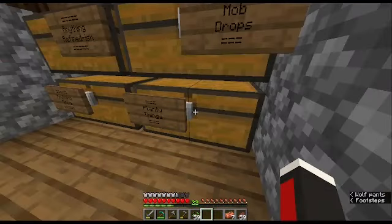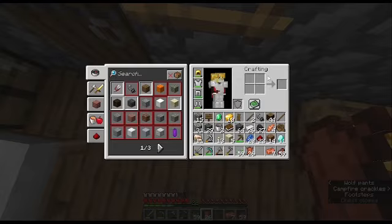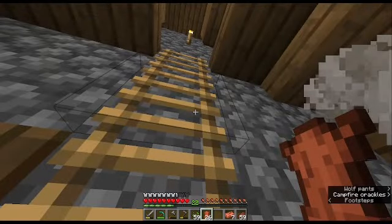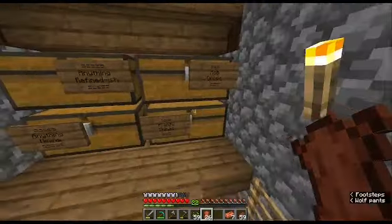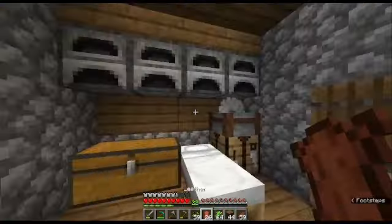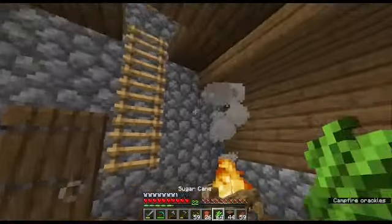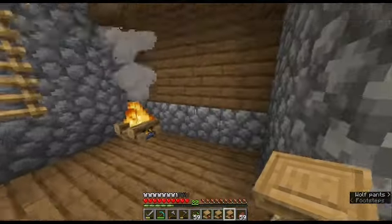In terms of getting the lecterns, I believe I have just about everything I need for them. First, I need to clear out my inventory — it is quite stuffed. So I will do that and then make the lecterns. We have our leather, our sugar cane, and our wood. And now we have a lectern, a lectern, and a lectern.